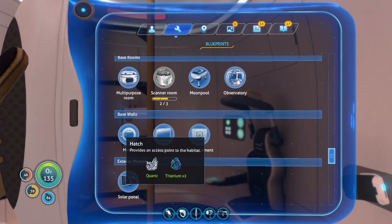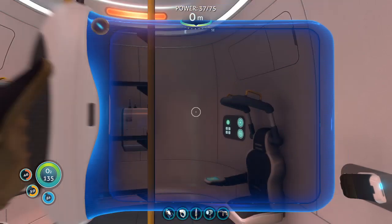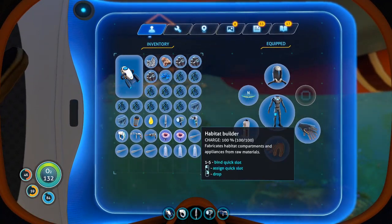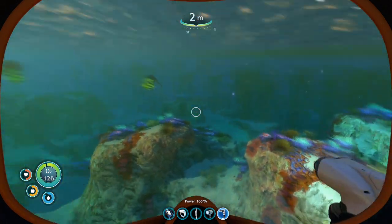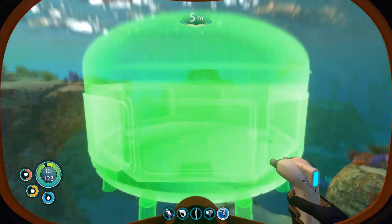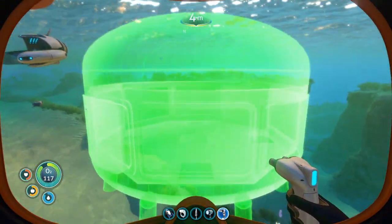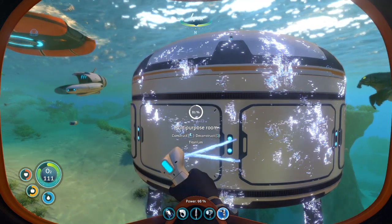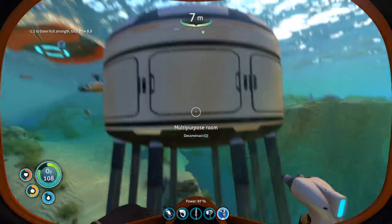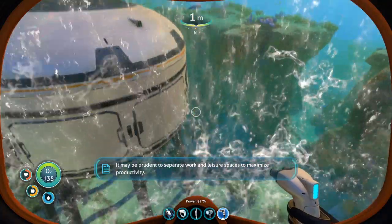Let's switch — repair tool, you can switch with the Habitat Builder. Where do we do this — do we just make it in the water? What's our purpose room? I want to move the mobile vehicle bay. It's just in the water like this. It may be proven to separate work and leisure spaces to maximize productivity. Treat this space as your home, but never forget that it is not. Can I make a basic compartment? I'll make a basic compartment — can I rotate?